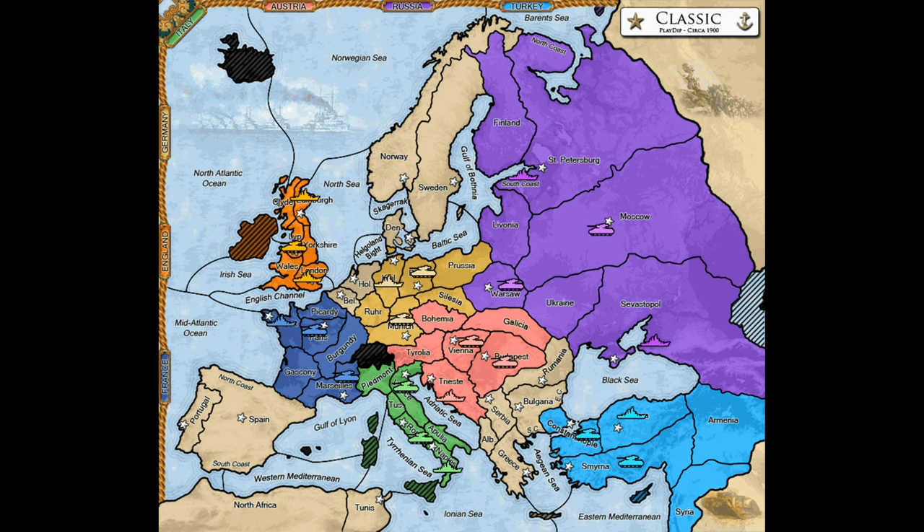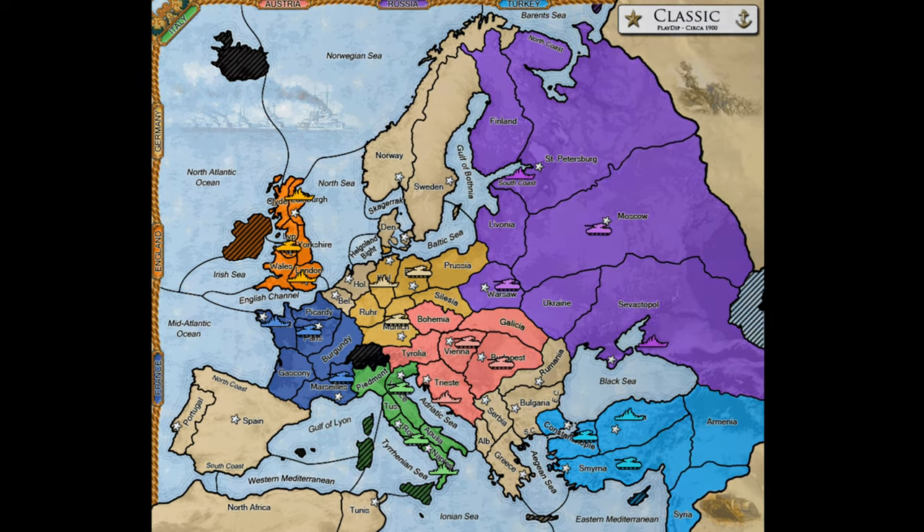Out of all the powers in diplomacy, it is my view that Italy is the second, or perhaps the most, challenging to play effectively. It's in competition with England for the most difficult country for me personally to play. Italy, unlike England, lacks even the benefit of a highly defensible corner position. This is a power that requires great persuasive power, insight, and boldness to play effectively.